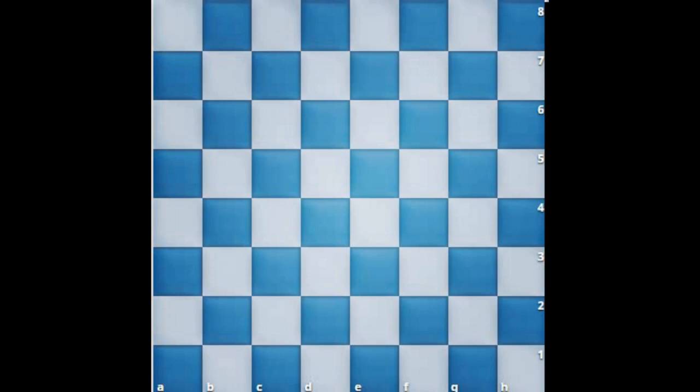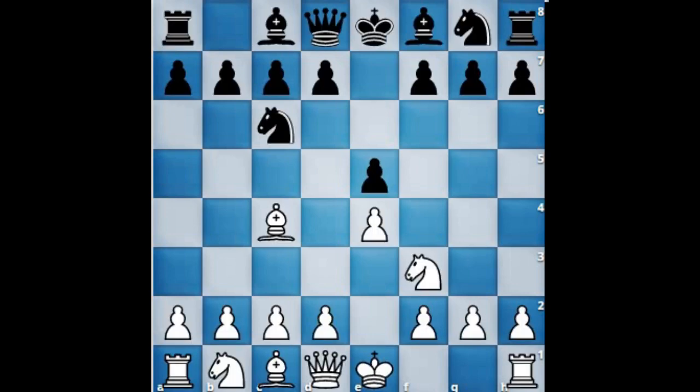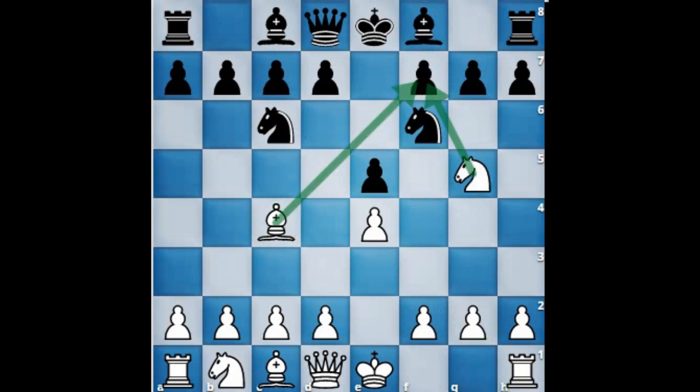So let's start from the Italian game. As you all know, this is the position where the bishop is at c4. Black to move, and instead of bishop e7 — the Hungarian defense which we discussed yesterday — black moves knight f6, the two knights defense, allowing white's knight to advance to g5 and attack on the weak f7 pawn.